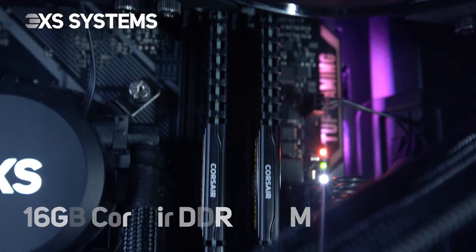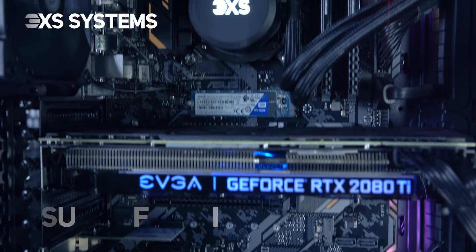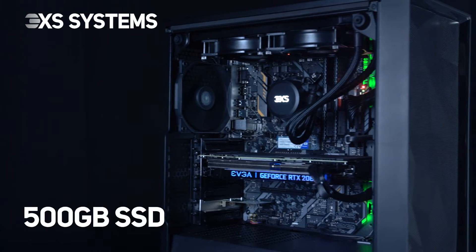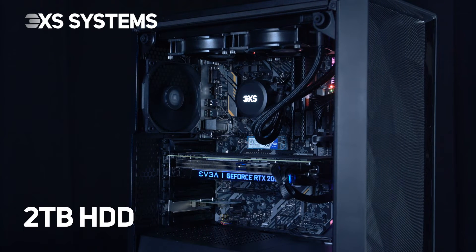This system also includes 16GB of DDR4 memory, an Asus TUF B360 Plus gaming motherboard, a 500GB SSD for lightning-quick loading times and file transfer, and a 2TB hard disk for storage.